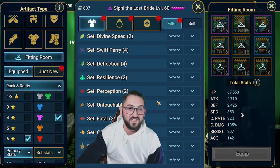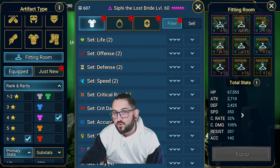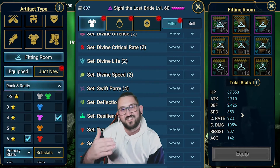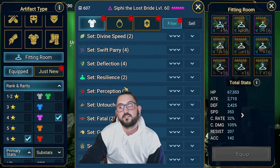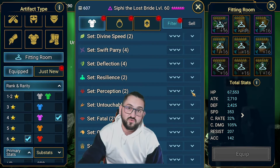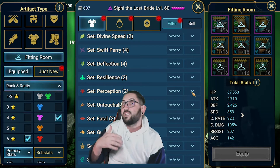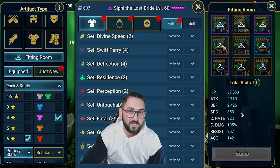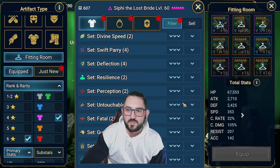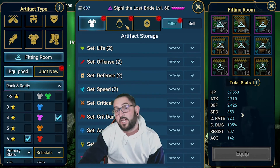For the gloves, I'd focus specifically on perception, speed, divine speed, and maybe accuracy sets. If you have double, triple, or quad rolls on something that doesn't suit you, you might reroll and get triple or quad speed or triple or quad accuracy - that's really useful for arena-specific champions like Madame, Warlord, or Kaimar. You don't really care as much about the main stat - you'd obviously prefer HP percent or defense percent for defensive champs, but that's not the most critical thing.